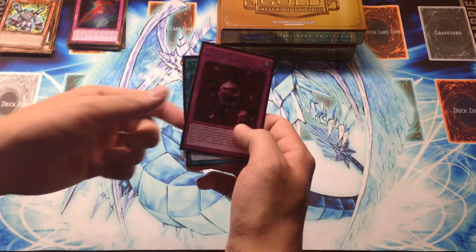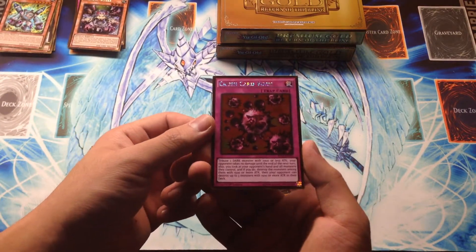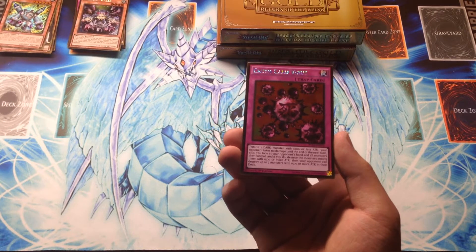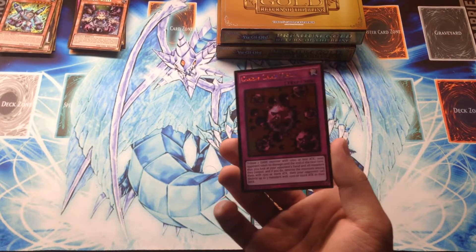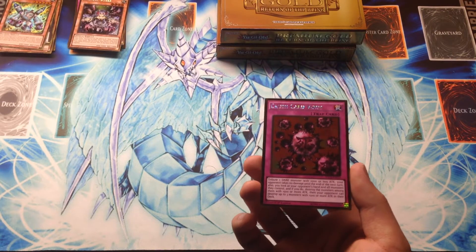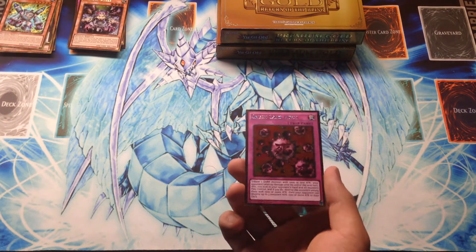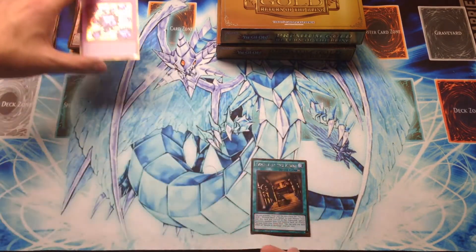We're going to look at these two beautiful Errata'd cards. Crush Card Virus now says: you tribute a dark monster with 1000 or less attack — same requirements as before — but your opponent takes no damage until the end of the next turn, so for one turn cycle you can't hurt them. You can then look at your opponent's hand and all monsters they control and destroy monsters among them with 1500 or more attack. And instead of the three-turn lingering effect it used to have, your opponent gets to choose three monsters from their deck with 1500 or more attack and send them to the graveyard where they are destroyed. Basically it'll help Lightsworns get more names in the grave, but not every deck will necessarily benefit from that — do watch out, it can backfire slightly. An amazing card nonetheless.